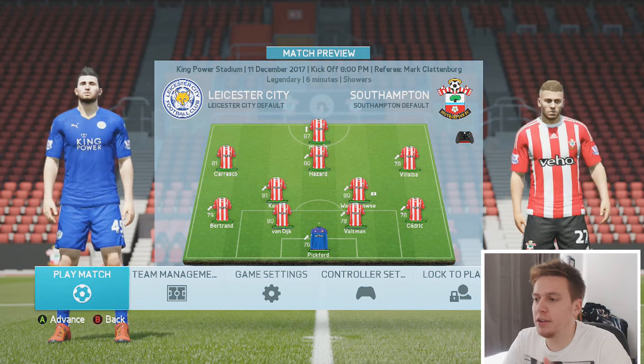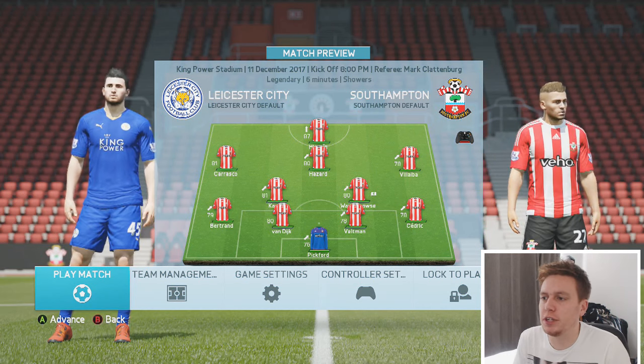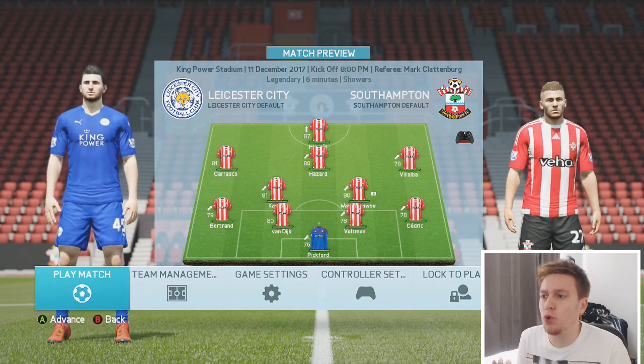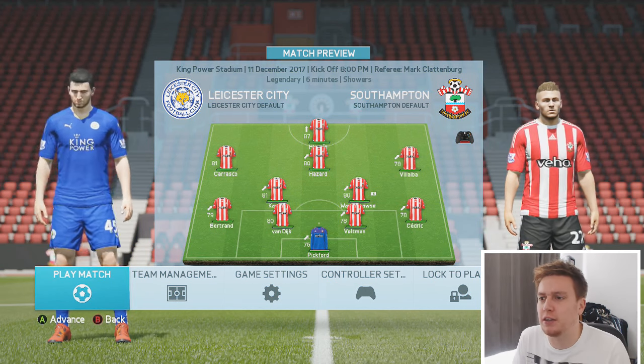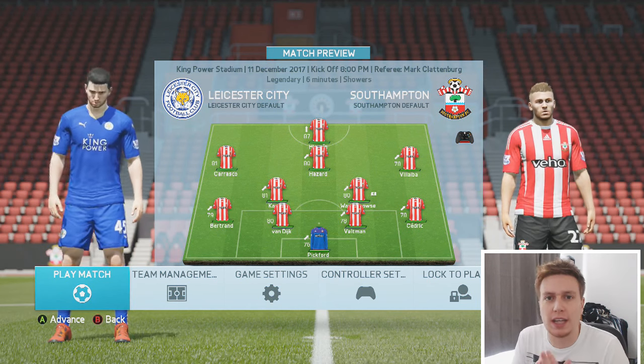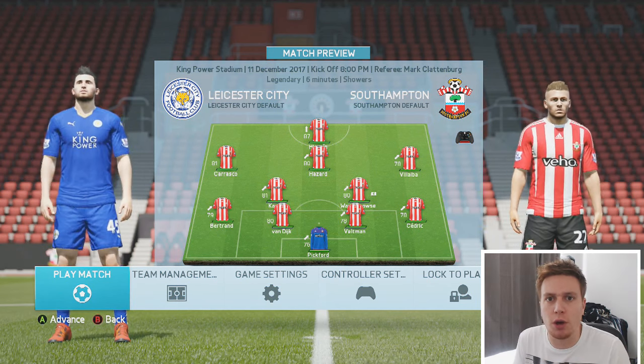This will be the starting 11 in the new formation. Pickford in goal, Bertrand and Cedric at full-backs, Van Dijk and Veltman will be the centre-back pairing. We're going to sit Ward-Prowse and Conte just in front of that defence. Carrasco plays wide left, Villalba wide right, and Dorgan Hazard in that CAM role behind Gonzalo Higuain.